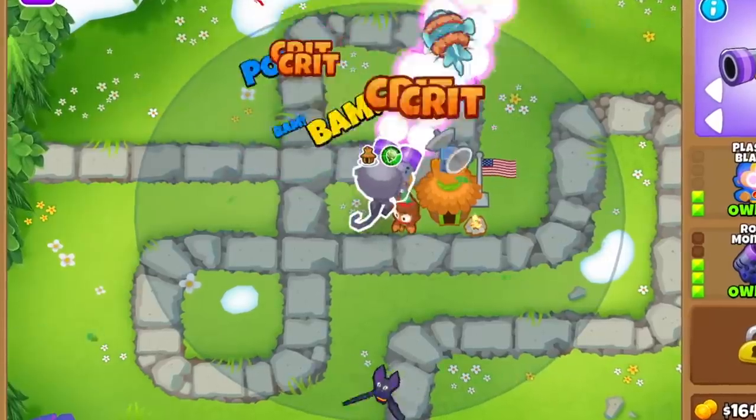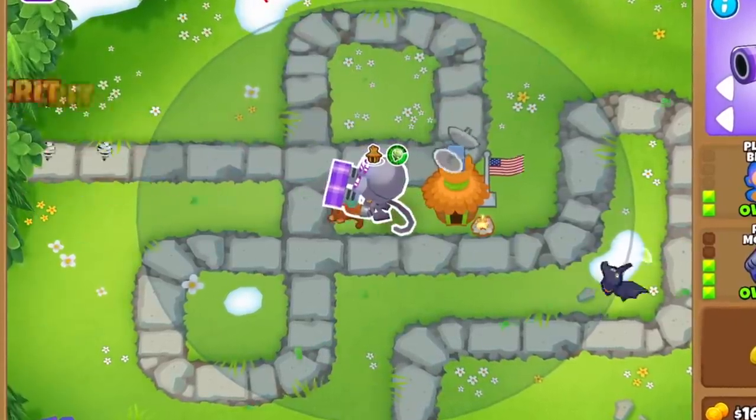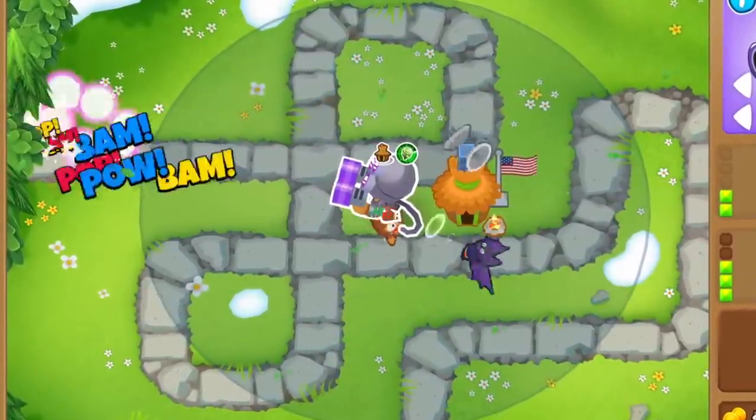Overall, it seems like the Robo Monkey has the edge in this one, as it outputs similar DPS for half the cost. But there is one more thing to consider, and that is how well they synergize with other towers.